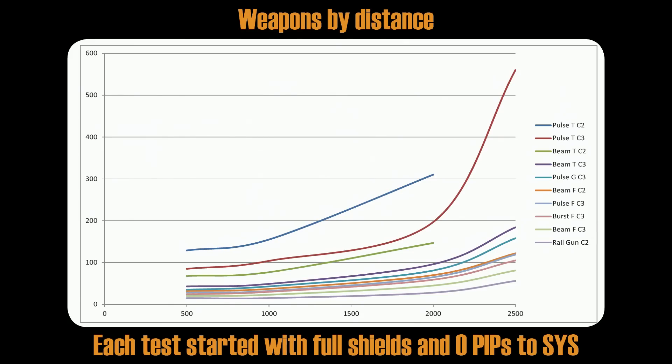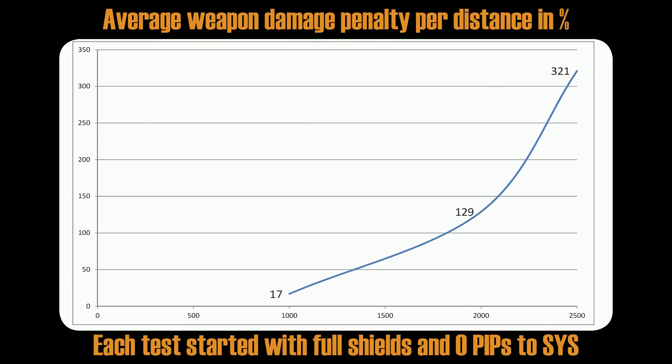Here's the average weapon damage penalty per distance in percent, compared to 500 meters — which is more or less point blank range. At 1,000 meters you will lose 17%, which is not so much. At 2,000 meters you will lose 129% — basically your weapon will be more than 2 times weaker. At 2,500 meters your weapon will be less effective by 321%, meaning it is 4 times weaker — pretty much useless. So don't use projectile weapons at long range; you are wasting your ammunition insanely fast.